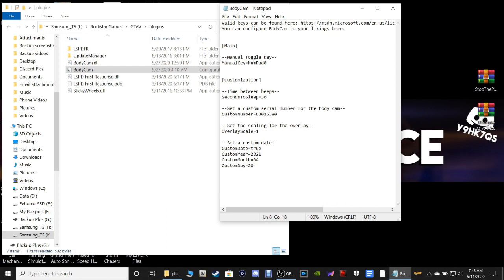The activation key to turn body cam on is the zero on the numpad. This setting here is the time between the beeps of the body cam. Down here you have Custom Year, Custom Month, and Custom Day. So each day you play, for example today is June 11th - for the month I would put six, for the custom day I would put 11, and for the custom year 2020.